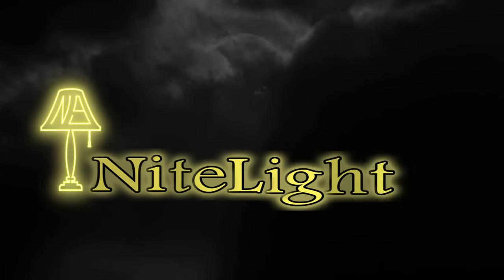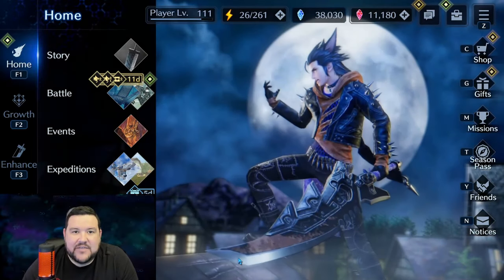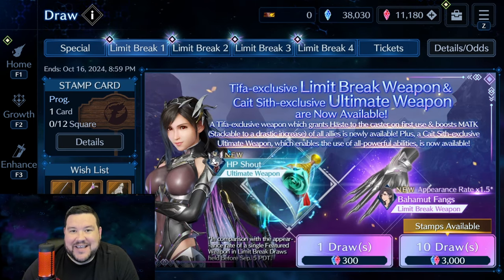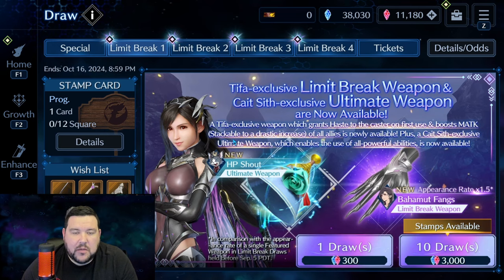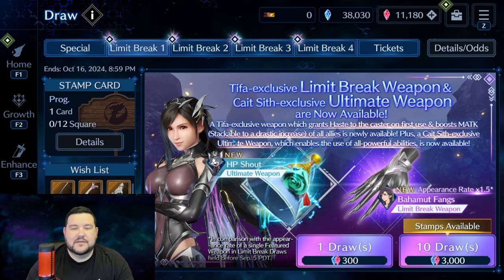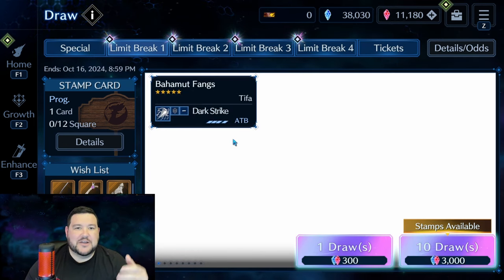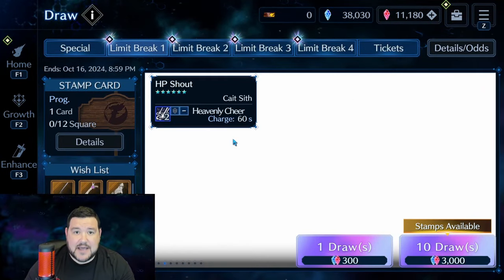Hey everyone, it's Nightlight9, and in this video I'm gonna be reviewing the newest and last of the anniversary weapons — Tifa's. I was really excited about this weapon. I'm gonna do this video a little bit different than normal because the way I see it, there's maybe a few different groups of people when it comes to this banner. On one hand, you have a large group of people that are gonna pull because it's Tifa no matter what, and they've been planning on doing that the entire time.